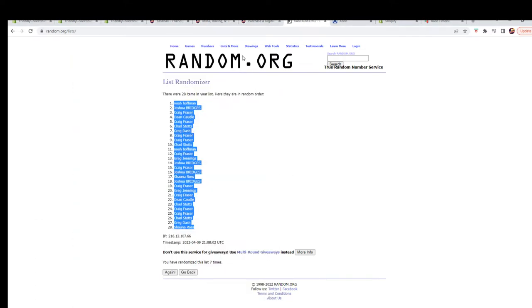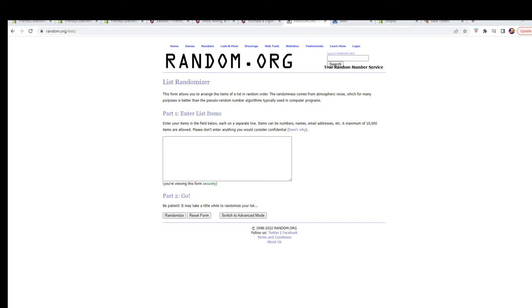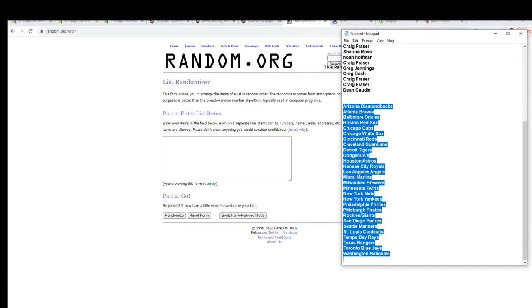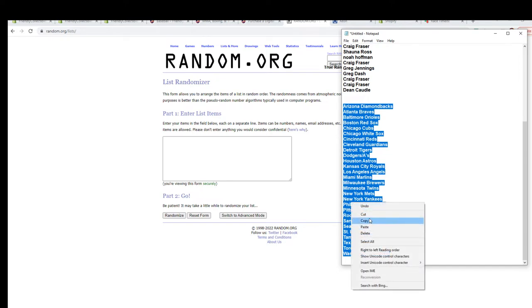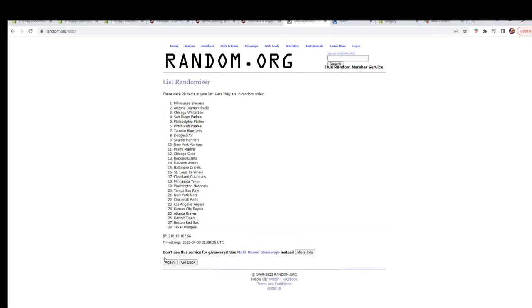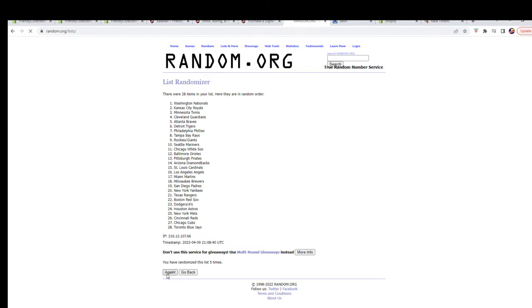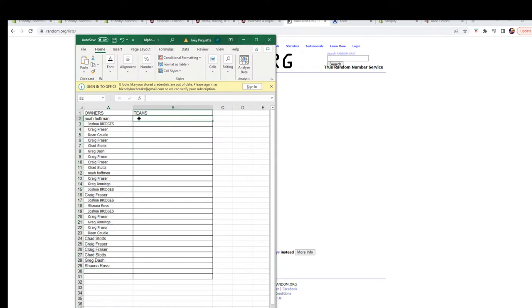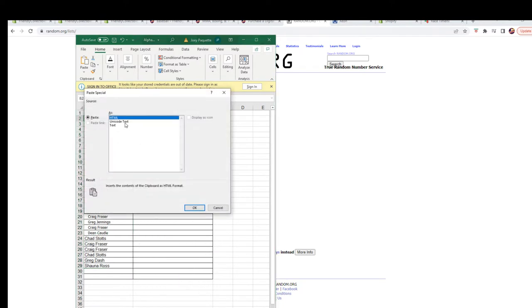Fresh randomizer — let's do the team names. We do have combo spots: Dodgers and A's are a combo spot, and Rockies and Giants are a combo spot. We're gonna run it seven times: one, two, three, four, five, six, and lucky number seven. Copy and paste these in to see who everybody has.